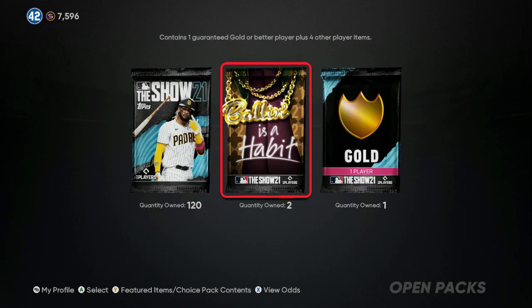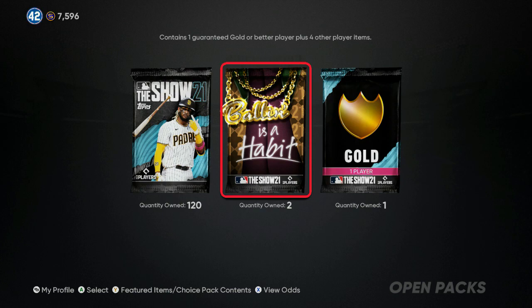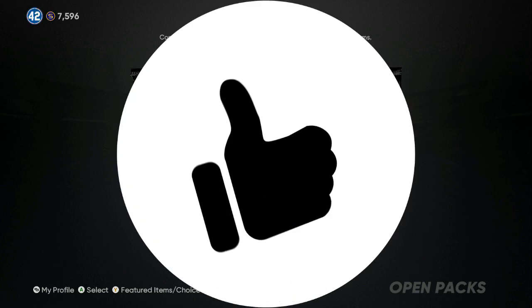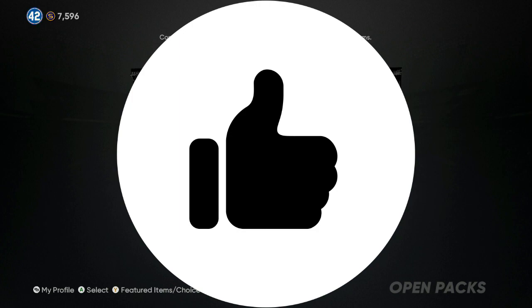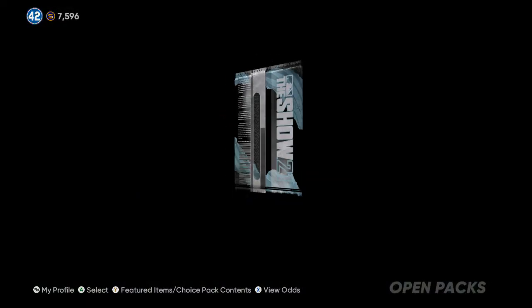What's going on everybody, welcome back — if you a real one drop a like on the video. If you're new to the channel hit that subscribe button, it's free, and hit the channel notification. Today we got MLB The Show 21 pack opening — 120 regular packs, two Balling is a Habit packs. Don't waste no more time, drop a like on the video right down below, it's free and it takes half a second.